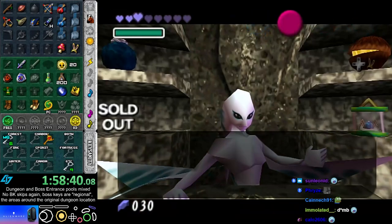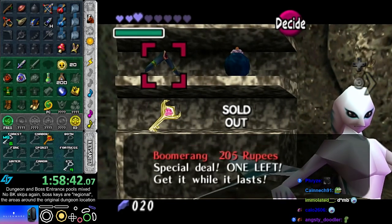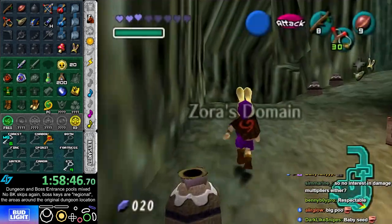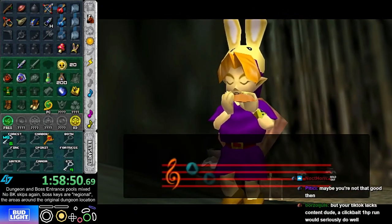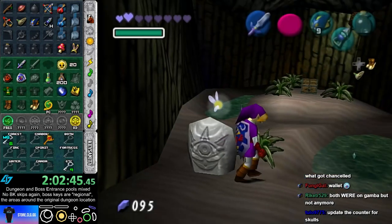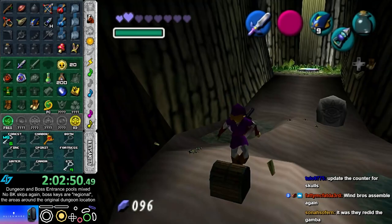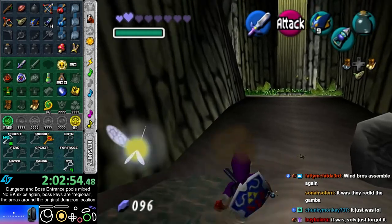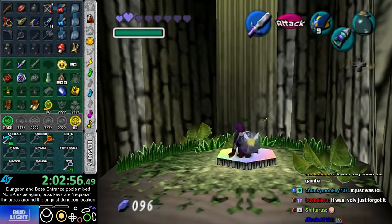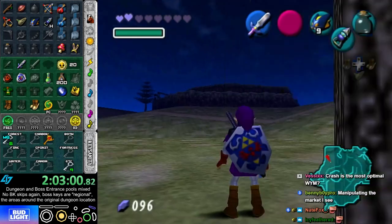These were both too expensive — $2.50 and $2.05. No interest in damage multipliers either. I think I'll just go right back to adult. Spirit Temple has Requiem. There's Iron Boots.